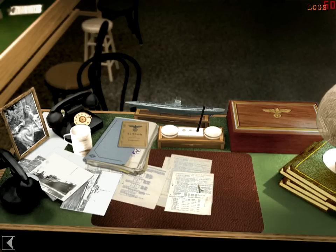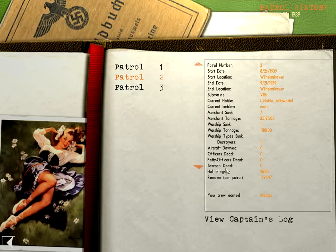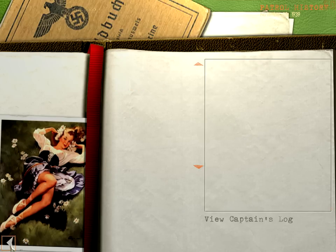We've done three patrols. The first patrol started in August of 1939, which was prior to the start of World War II. Patrol 2, we sunk 35,000 tons of merchant tonnage, and then we got a lucky shot off on a destroyer that was chasing us — about 36,000 tons. On Patrol 3 we ran into a task force and actually sunk a cruiser, giving us a bunch of tonnage. Then we had a very successful run at shooting merchants, and we stuck a torpedo in her — but that's a story for another time.